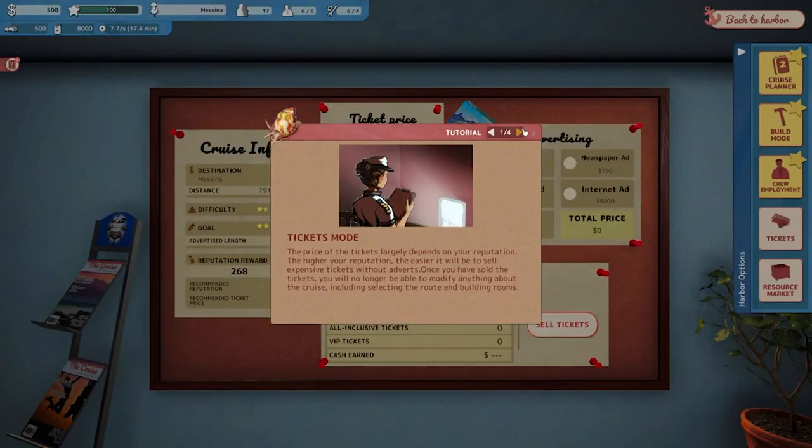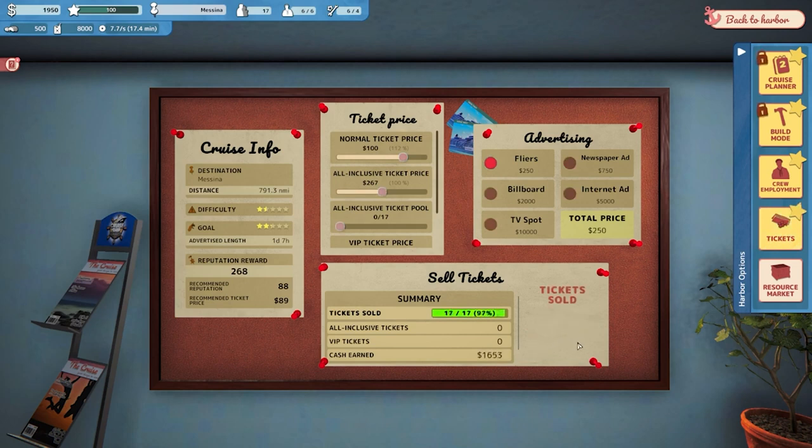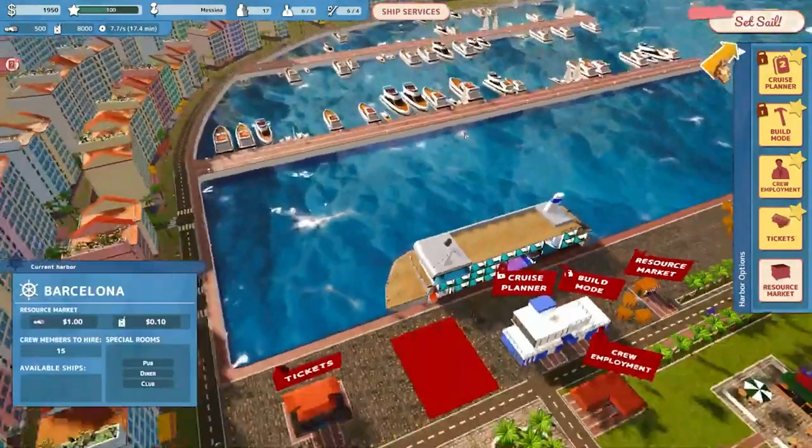The higher your reputation, the easier it is to sell expensive tickets. We're not quite ready for VIPs. We have a little extra money - let's do some flyers and bump tickets up to $100. We'll skip the all-inclusive option and go with normal tickets, especially with flyers helping. We come pre-stocked with plenty of provisions and fuel, so we don't need to buy more resources. Let's go back to harbor and set sail.